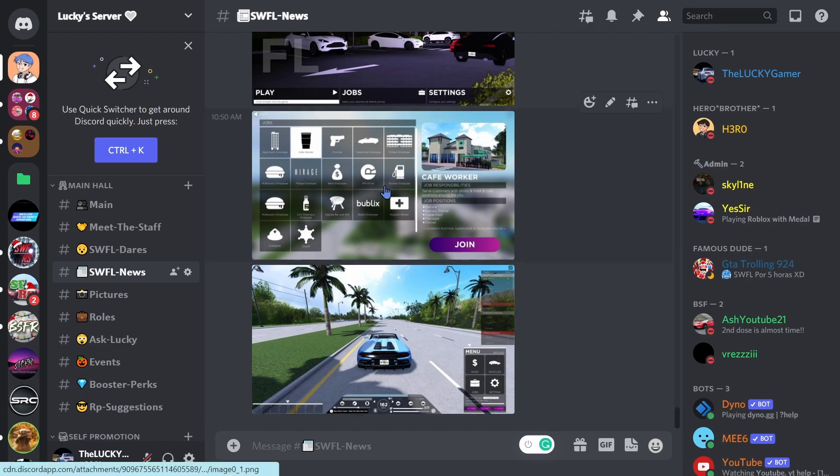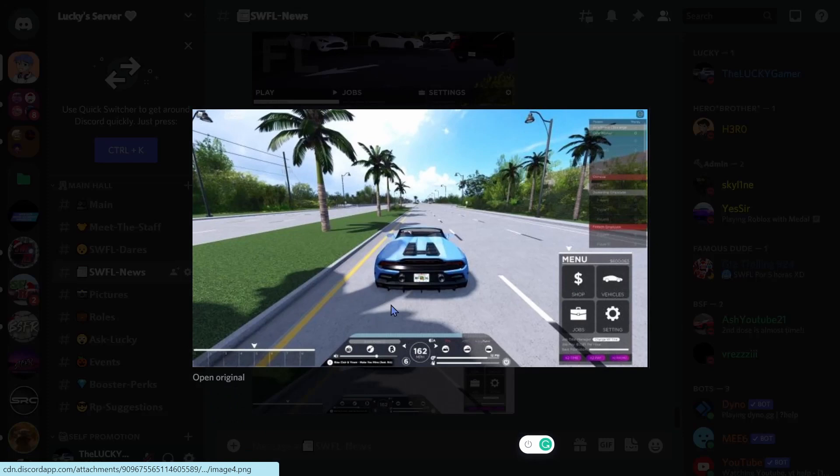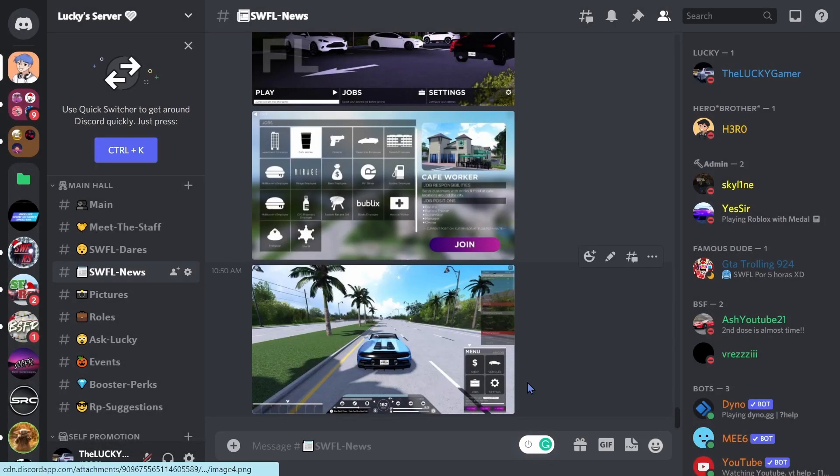You guys are literally seeing what I'm seeing right now — a new UI coming to Southwest Florida. Look at this, it's so nice. We got the menu over here, a speedometer, the inventory and stuff. It looks insane. Look at the player inventory, this thing is gonna come very very soon.